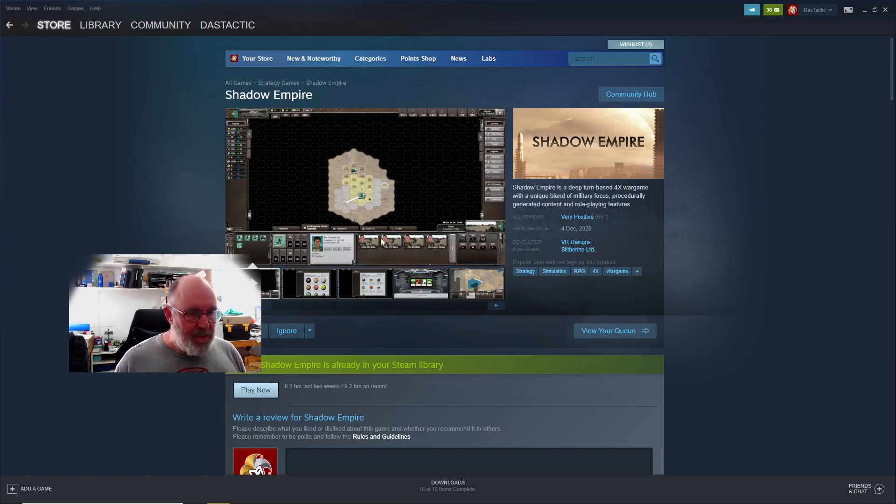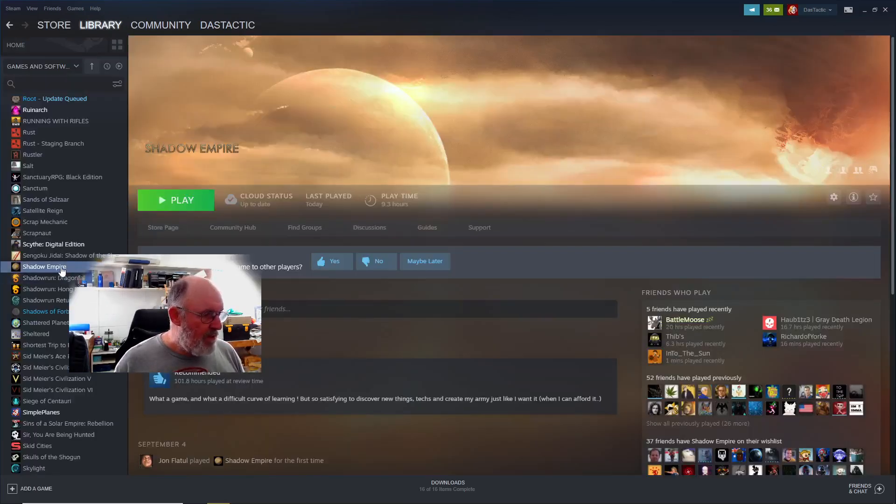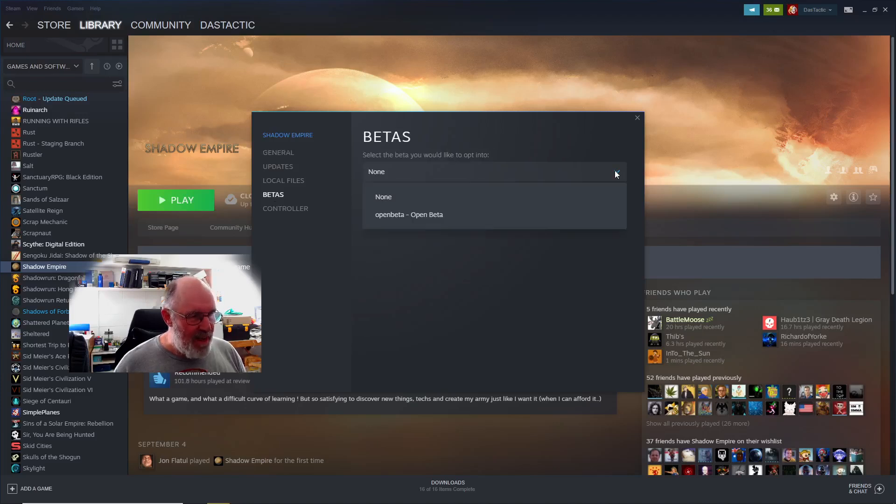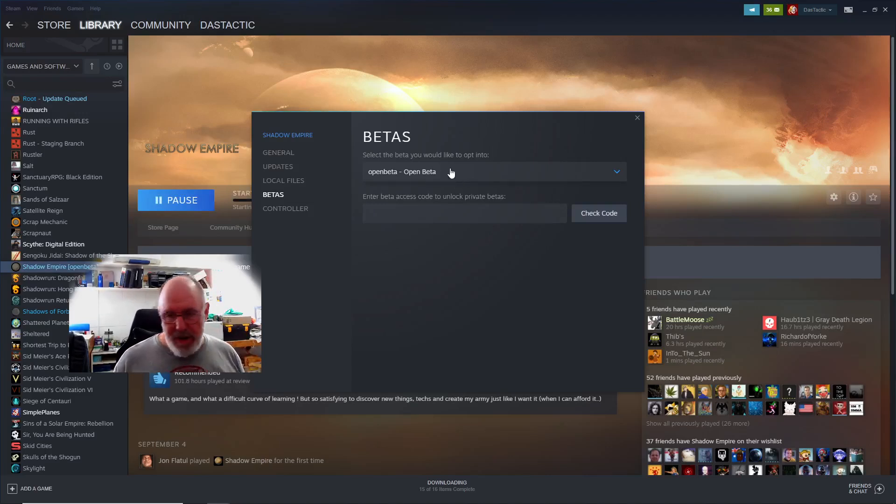Once you've downloaded the game, just go to your library and make sure Shadow Empire is selected. Right-click and go to Properties, then down to Betas, and click on the drop-down to go into the open beta. This will give you the latest versions of the game. It's quite stable and will tend to be a better version because it has all the new stuff in it, so I'd strongly suggest going that way.